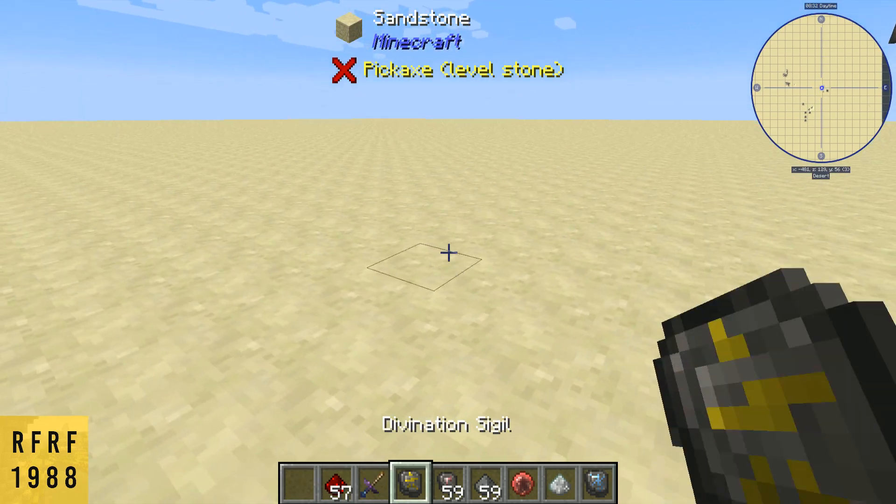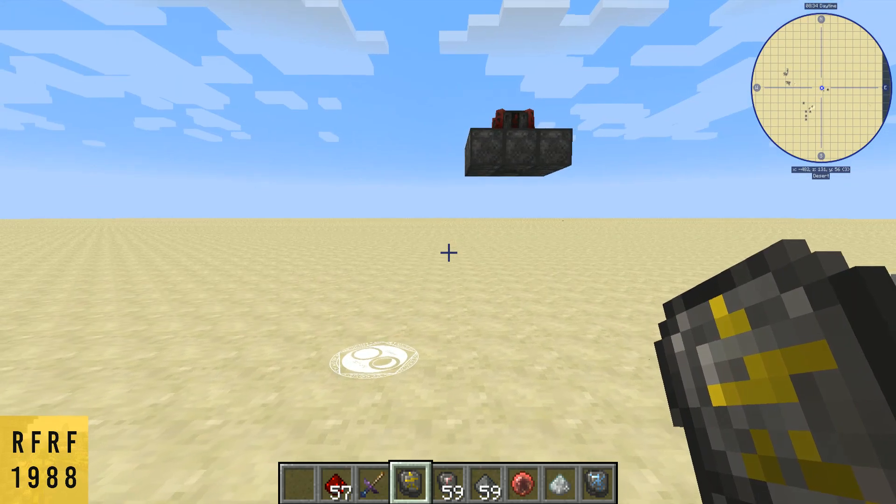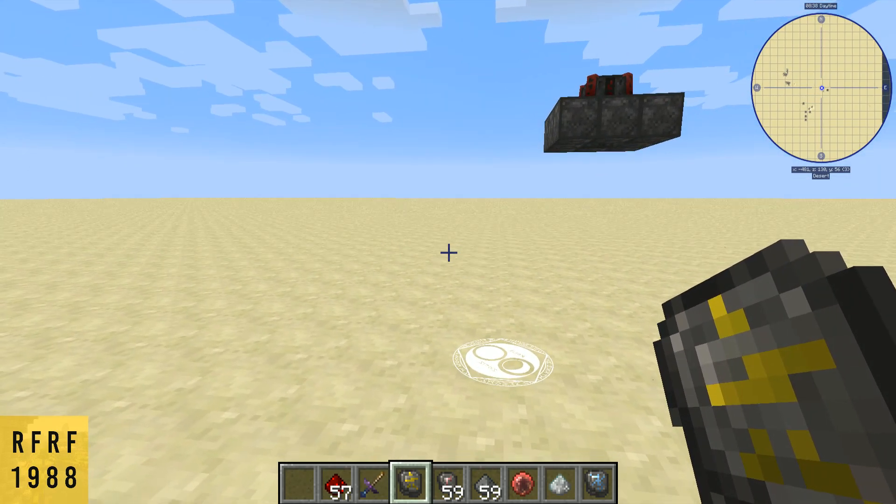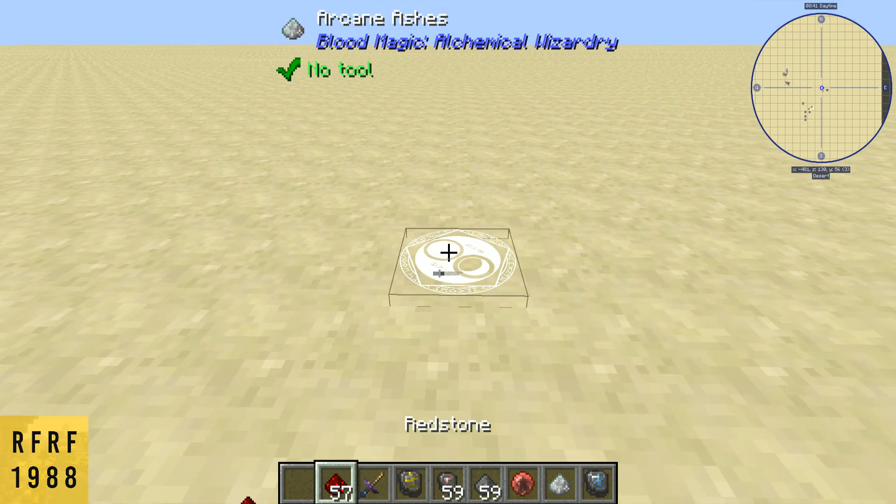Next is the divination sigil. This is pretty important — it's going to tell you how much life essence you have in your network, and we'll go over that in a second.